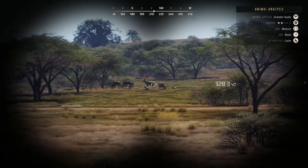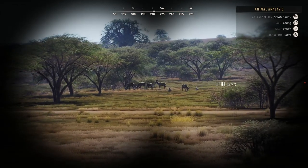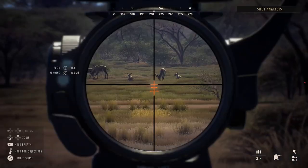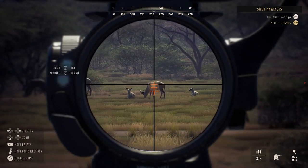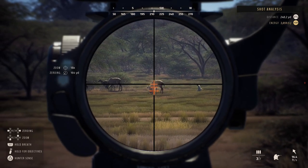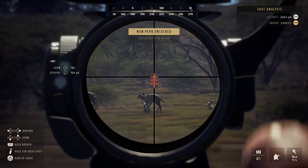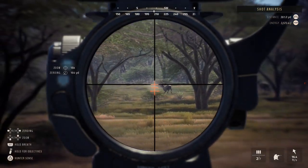There are some kudu here — I'm gonna take one out. I think this guy is a one-star adult. I'll take him from here, I don't want to get any closer. Wait for him to stop and it should be a pretty easy shot. He's down — I haven't taken a better shot in this game yet. Quick on the draw. I don't know — maybe that wasn't a great shot.